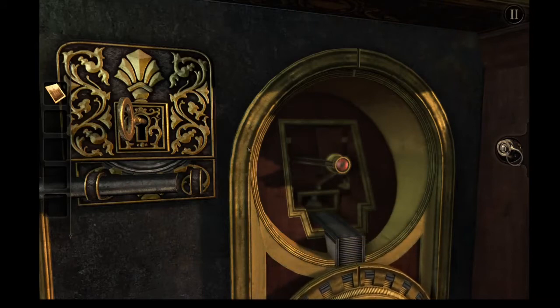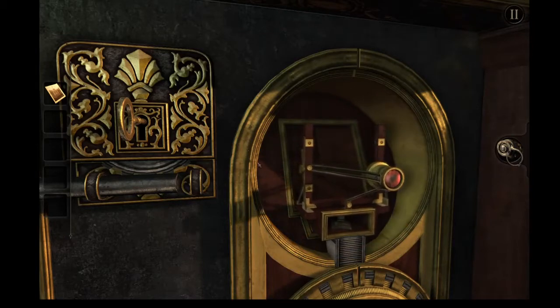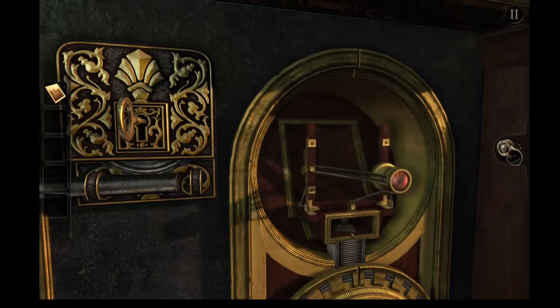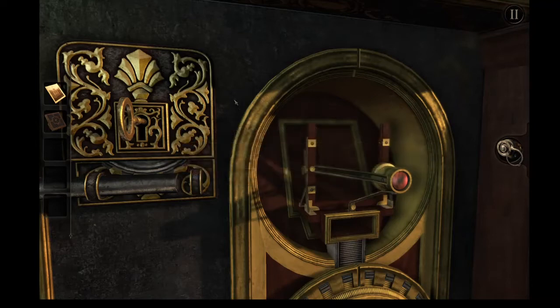Oh boy. I keep expecting the Stargate team to show up. That's all the gold, though. Something in here — it is a small square peg. Make sure you take this. I forgot the last time I was doing a practice run; I didn't realize it was there. And that was a problem. Well, looks like a viewer of some sort, and we've got something to be viewed.